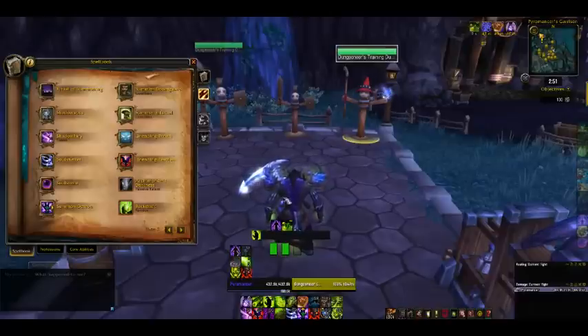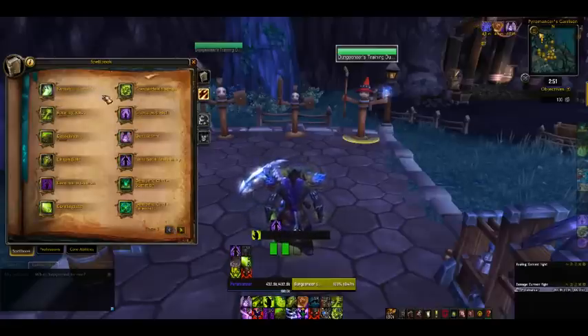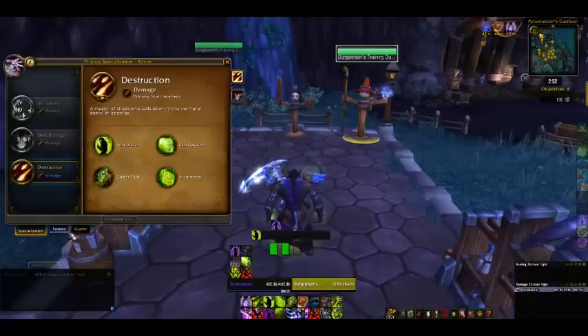If you play a Warlock, you already know about your Summoned Doomguard, Shadow Fury, Soul Shatter, your Fears, your Banish, and all that. Most of that stuff isn't used in PvE — Fearing and Banishing, unless you're doing Challenge modes, really isn't ever used. You do get your Soulstones and things like that. We're going to get into Talents, and then go into some very important specifics.